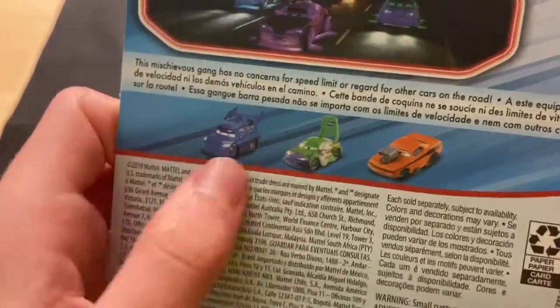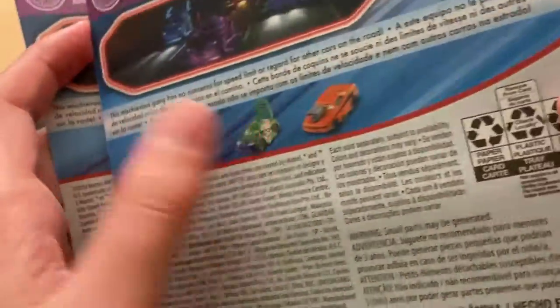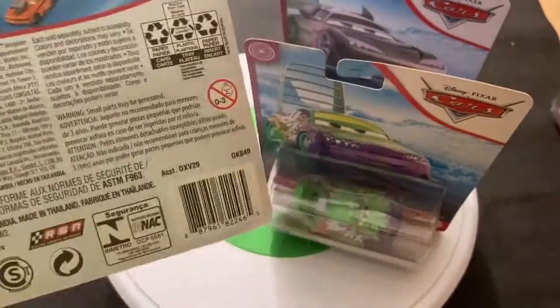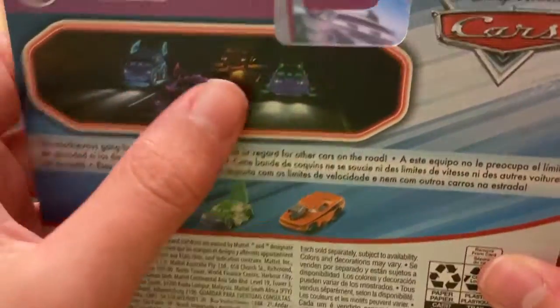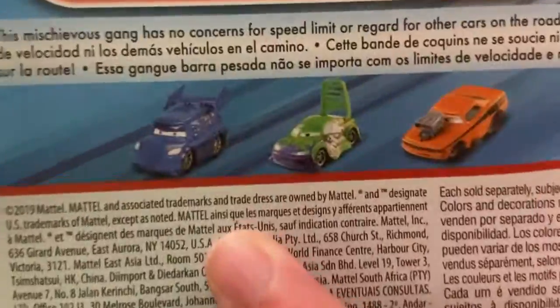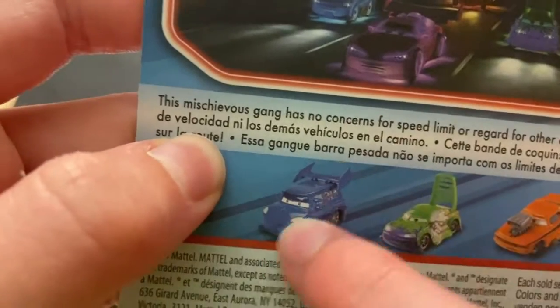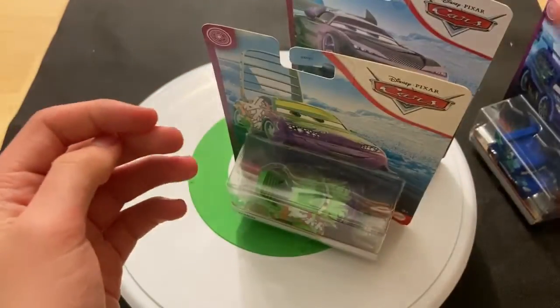Still copyrighted 2019. You can see Wingo was on the package for Snot Rod, and then DJ got added, but Wingo was released after DJ. I'm almost certain DJ was released before Wingo. You can see this is a prototype image from 2006 for DJ — he's got no green pinstriping, which was an error on the original ones released, and his eyes look different. That's the original prototype for DJ.